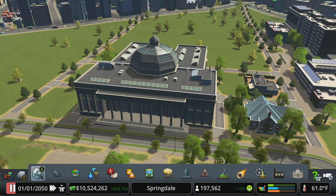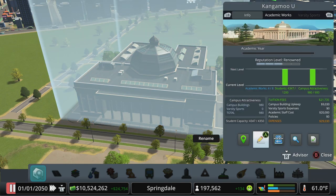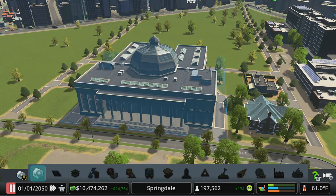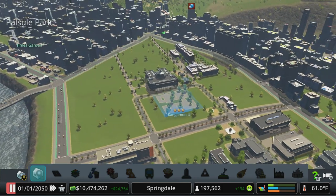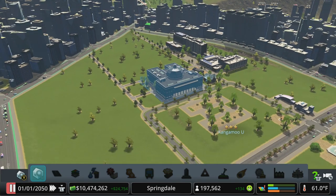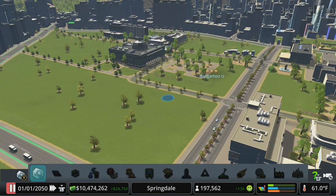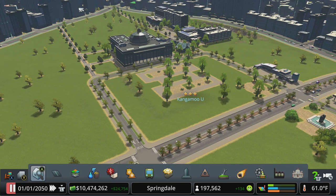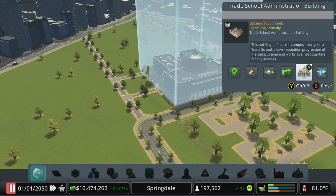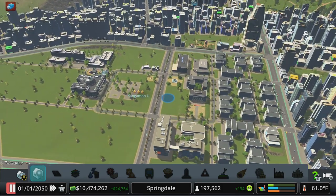We jumped two levels — that's awesome! We have more than enough students and attractiveness to hit the next level; we just need more academic works. We'll come over here and give a hospitality grant to help commercial and tourism a bit. We created four academic works in the first year, so maybe we can get another four this year. That could potentially get us to the last level, though I don't think we'll hit the attractiveness requirement without dropping in more buildings.